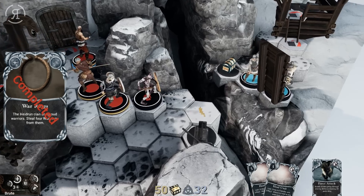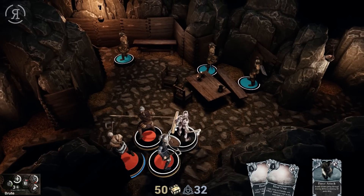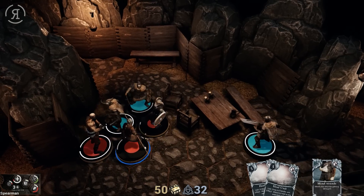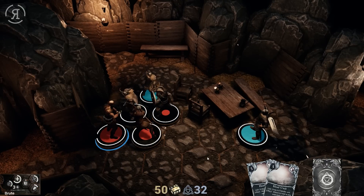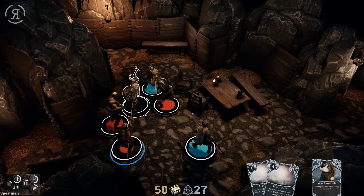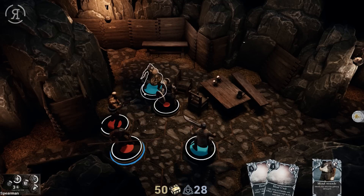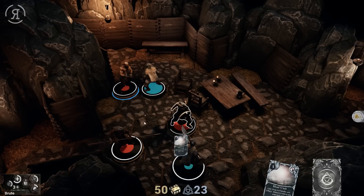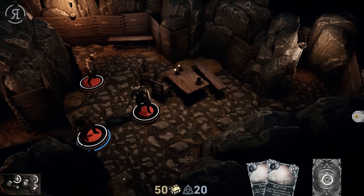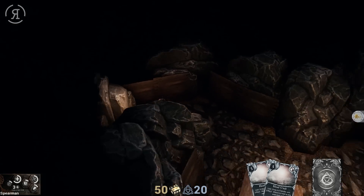Now this is another mechanic they're introducing — the key mechanic. This lever requires a key, and we're going to enter and take out these guys. I think I'm just going to use my fierce attack against this guy and get him out of the way as quickly as possible. We're doing a pretty reasonable job managing our battle points. Speaking of a key — there's the bridge key, I've picked that up. I think the key with the game is really managing your battle points well. I still have 20 battle points — four heals available — which is just insane.